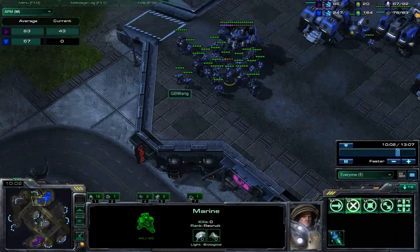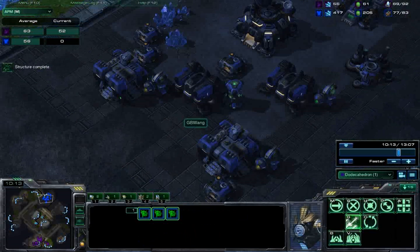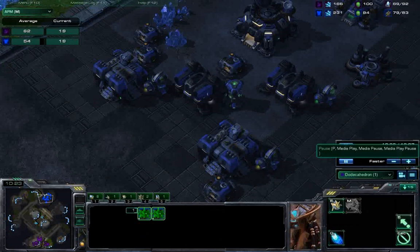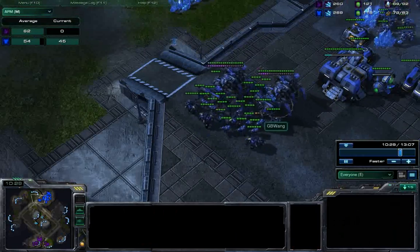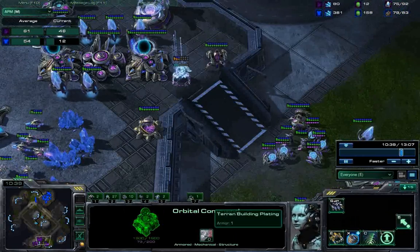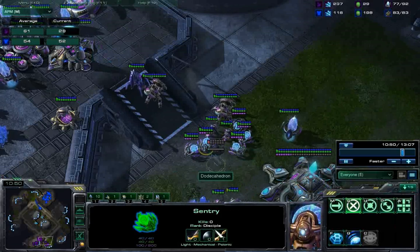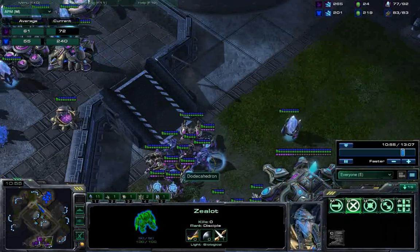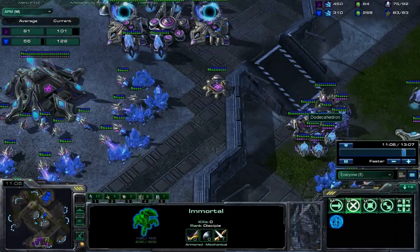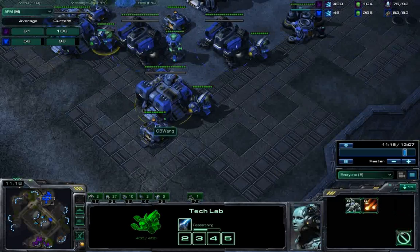He actually had an observer pass by, so he knows I have Thors — he told me this on Skype. He's seen the armory and the two factories. Now I've got my two Thors and I'm going to pull about eight SCVs and set them on auto-repair. He's got sentries, but they're an absolute joke now because I have Thors — force fields can do nothing. He's got immortals to counter Thors, but one immortal alone is not enough to shut them down.